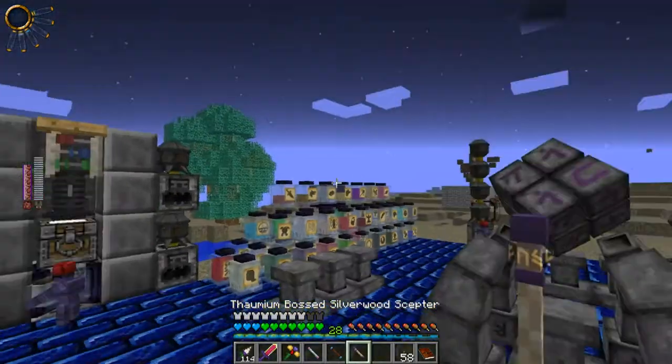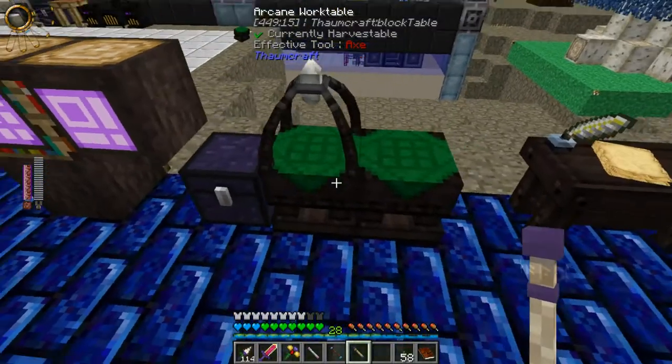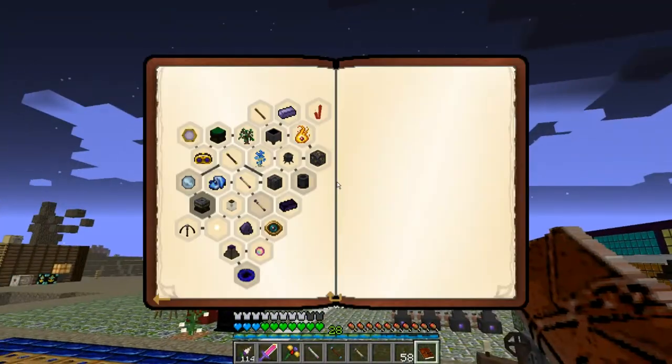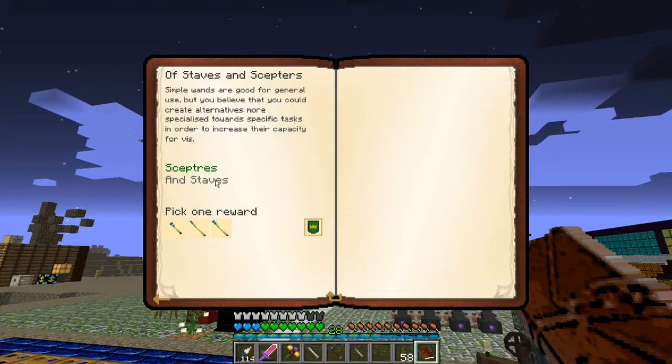They hold even more, too. The downside is I'm trying to put my wand of equal trade cap on it, but it cannot do that. Scepters can only be used for crafting. It also wants me to make a staff.